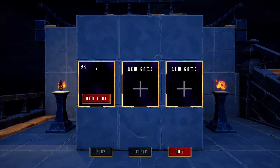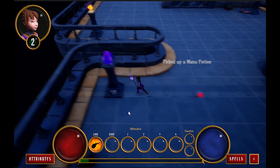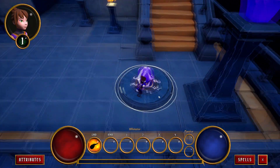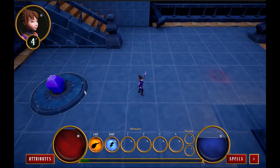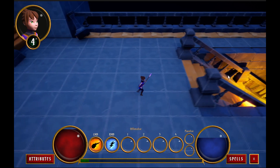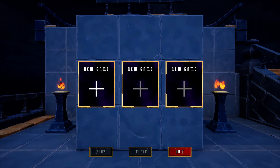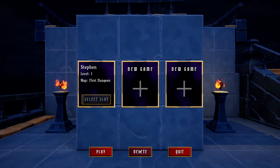Following best practices, we'll wrap up the course by creating a save game system implementing checkpoints that save progress, including all ability system info such as attributes and spells as well as world state. We'll create beacons that remain lit up so you know where you've already reached in any given level, level entrances configurable to transport the player to any destination in any map, and a robust load screen menu with multiple slots for saving progress and loading back into the last checkpoint.